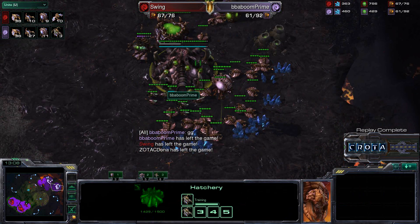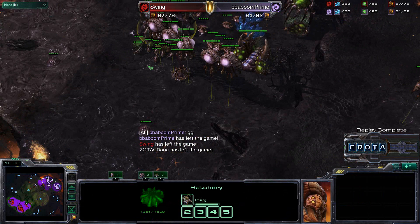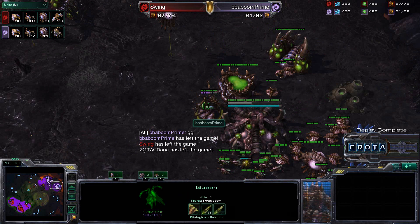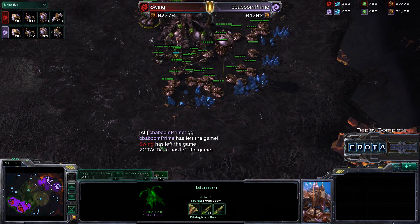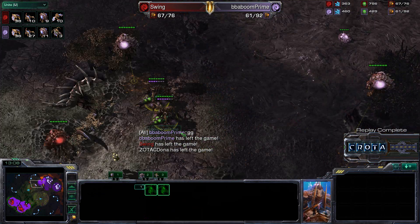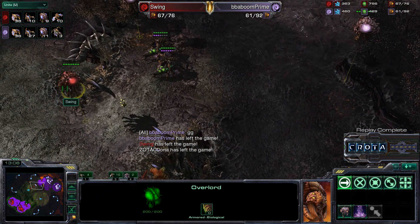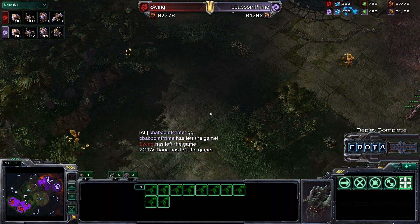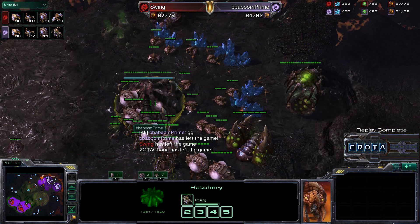I would have loved to have seen him try. You can see Queens being added — what is the total Queen count? Three Queens. If they had a decent amount of energy, perhaps the Transfusions would have been enough. But I don't see where those Queens are. And if he had tried to hunt down some Overlords and taken down some of that food supply, it may have made a difference. But there may have just been too many Mutalisks to do anything about it. Thanks for watching and hope you guys enjoyed this game here on Dual Sight.